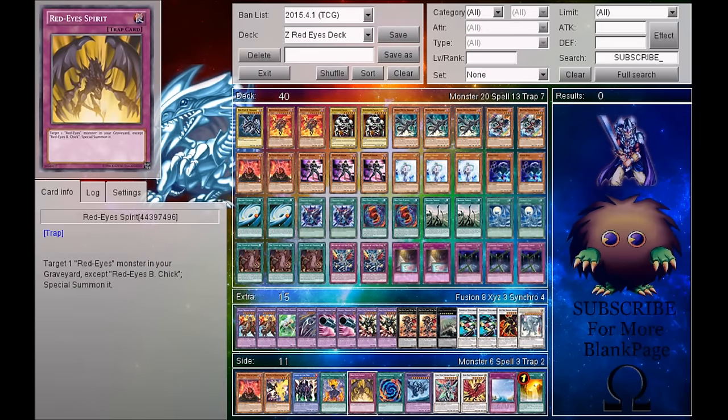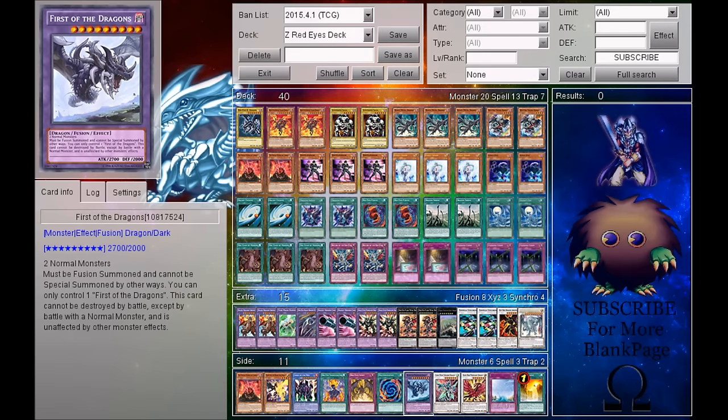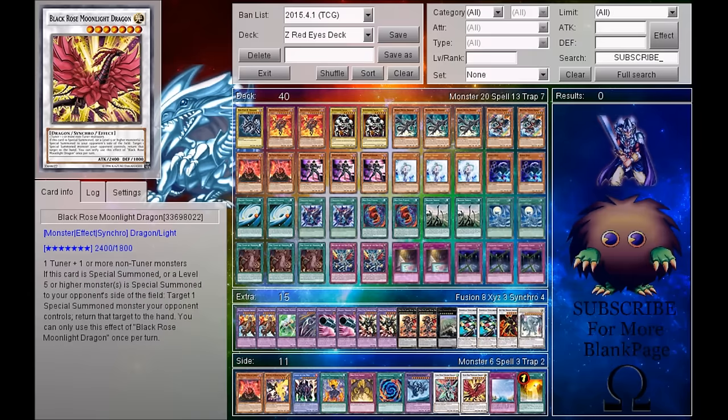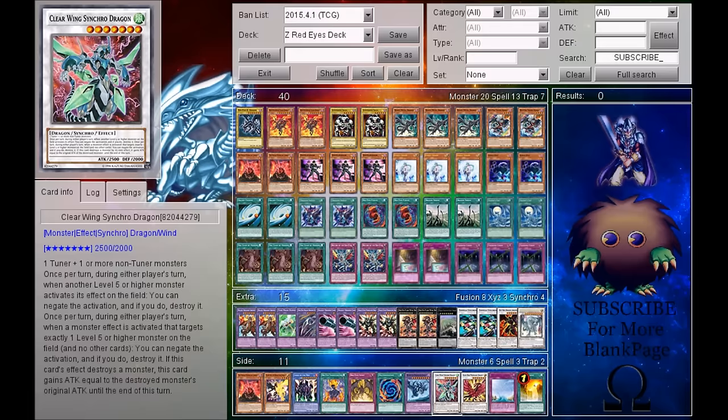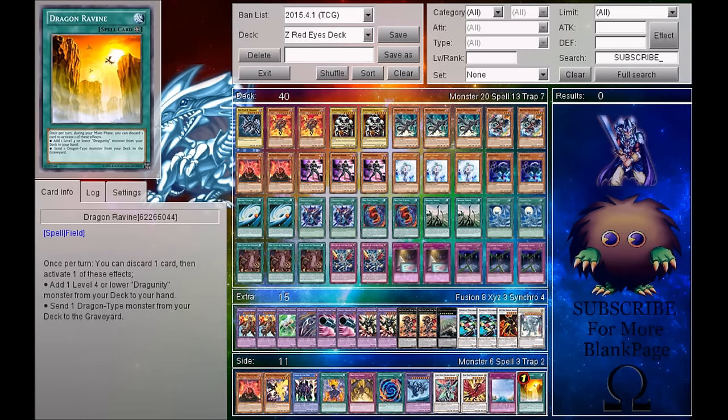Red Eyes Spirits basically allows you to target one Red Eyes monster in your graveyard and special summon it, except Red Eyes Spirits of course. We also have Polymerization, just in case you guys want to try and make a First of the Dragons. For some other synchro monsters, I am running Clear Wing, just because it is a pretty beast card, and Black Rose Moonlight Dragon, which basically allows you to wipe out your entire enemy's field. Clear Wing just allows you to negate and destroy stuff. I also have Oasis of Dragon Souls, which brings back a monster from your graveyard, and we also have Dragon Ravine.